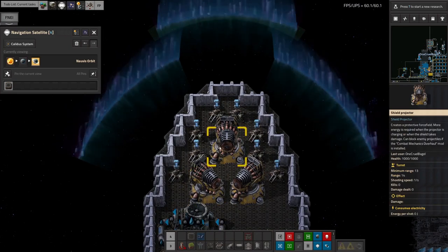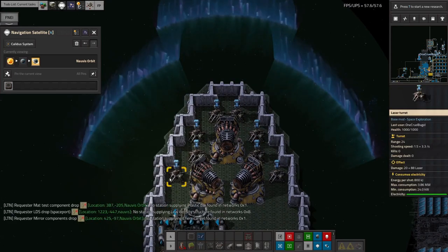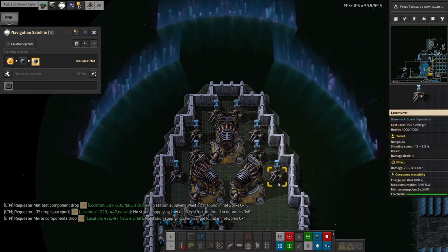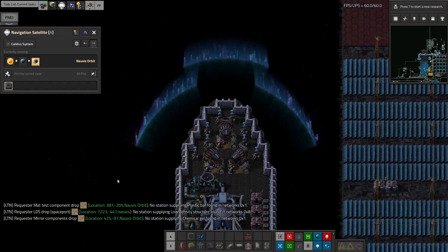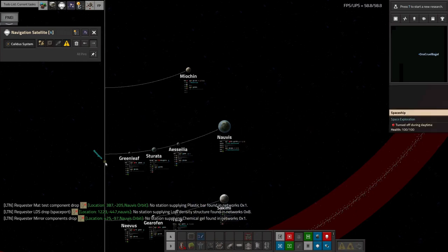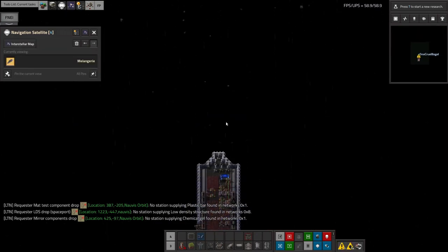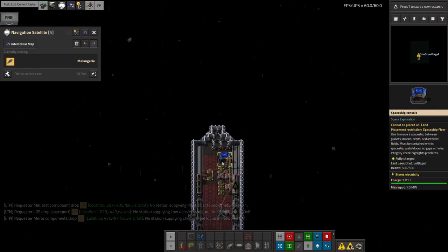The shield generators mean the ship can fly a lot faster through space without picking up damage. Normally when you fly your spaceships around, they use the lasers on the front to protect against any miniature asteroids they might be flying towards. You can see there are these little rocks drifting towards them through space, and the lasers on the front will pick those off.